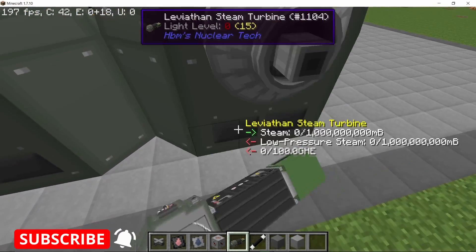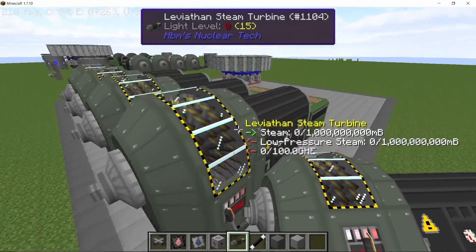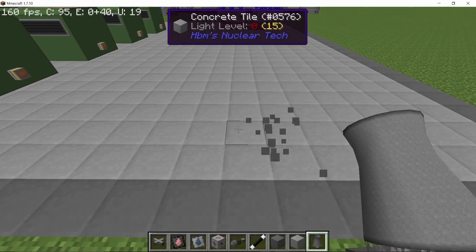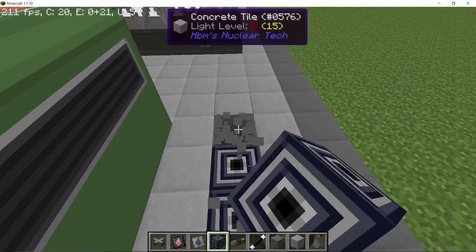We need four leviathan steam turbines all touching each other: the first one set to ultra dense steam, the second to super dense, the third to dense steam, and the fourth to normal steam. This way they can share all of the steam without placing any pipes between them.